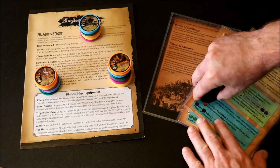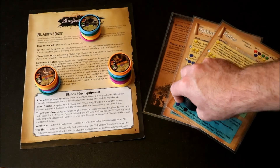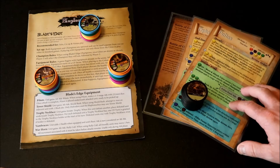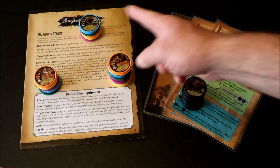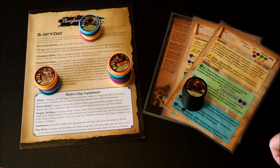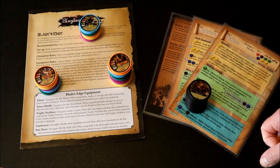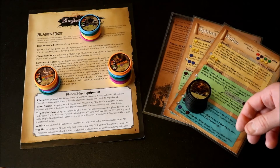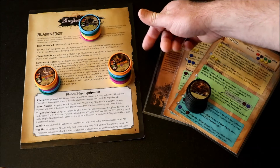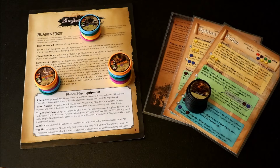The Army of One pack is the one to get if you're a solo player. You can purchase all four expansion packs together for $55, saving you $15 — basically getting one of the $15 packs for free. My recommendations: if you're a solo player, get Army of One; if you're showing the game to people, get Beast and Master; if you play against someone regularly, Legends of the Sand is a great addition; and Blade's Edge is definitely worth it too.